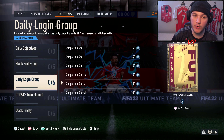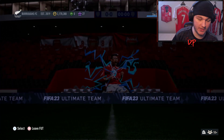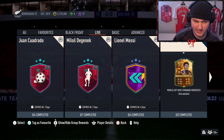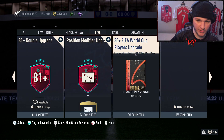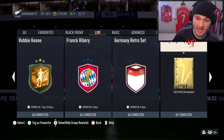You're probably wondering what is the daily login upgrade. What you want to do is go out of the objectives, head on over to Squad Building Challenges. It could be under Black Friday — no, it's not — it's under Live. Head on over to Live. The reason people don't know this is because there are so many new SPCs, it's quite tough to keep track of.